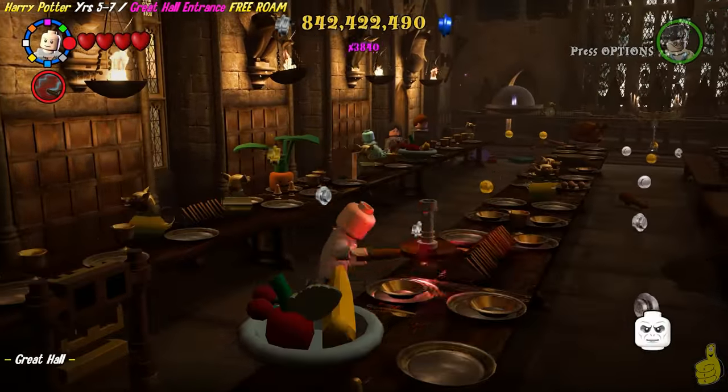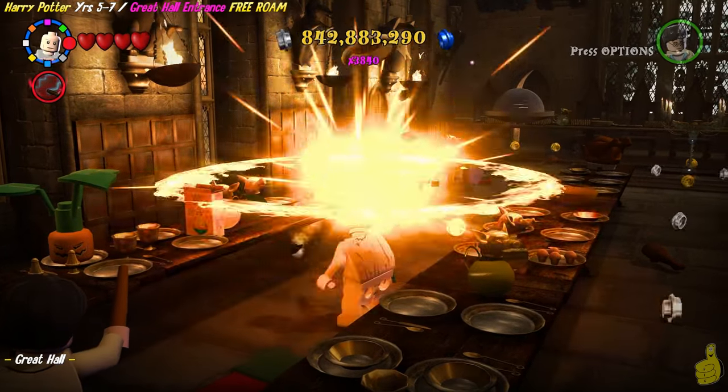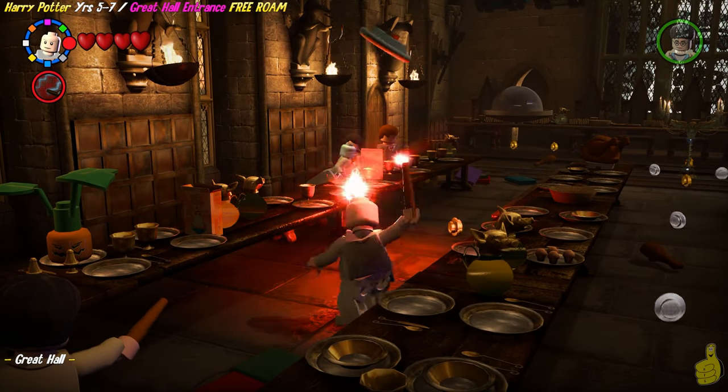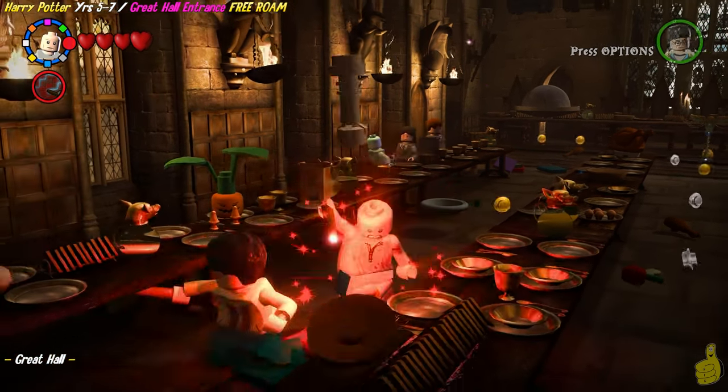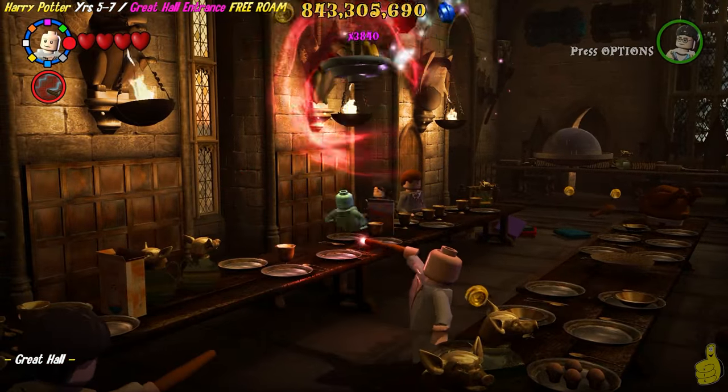We are getting really close. We actually purchased 16 of those gold bricks in Borgen and Burke, so it turns out we actually only have a couple more to collect, and then we have a whole bunch to purchase — so that's a whole other story. Right now I'm attempting to knock out that character token I was talking about — the one that gives me trouble.